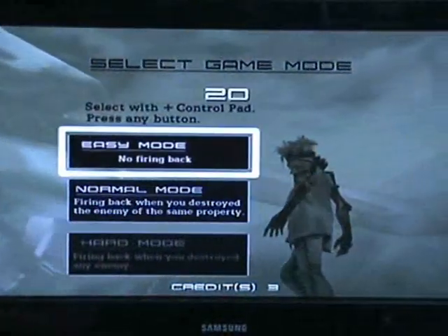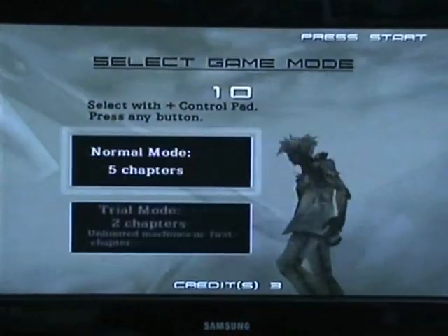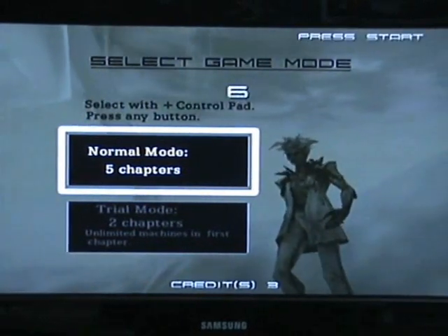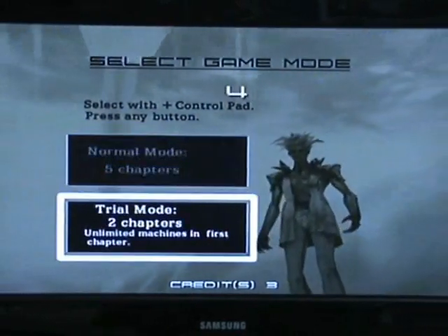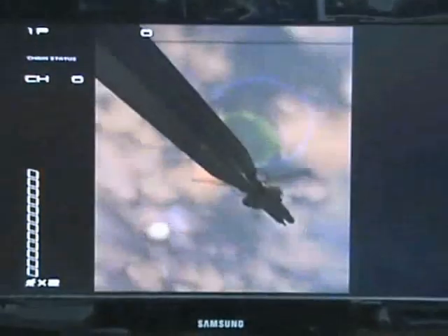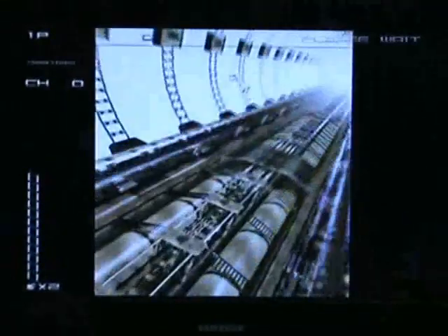This is what I mean by custom difficulty - basically it means when you start the game you actually get to choose your difficulty, which I'm just going on easy for now, before you go into it. That way people who want to play the game on different difficulties don't have to keep going to the options. Then you get to choose normal mode or trial mode. Trial mode you get the first 2 chapters - not all 5 levels. I'm getting tongue twisted because they call them chapters, I call them levels. You get the first 2 levels, the first one you get unlimited continues, the second one you don't.